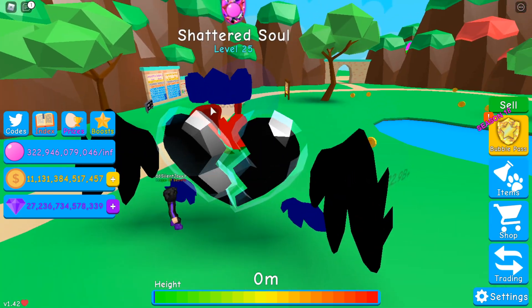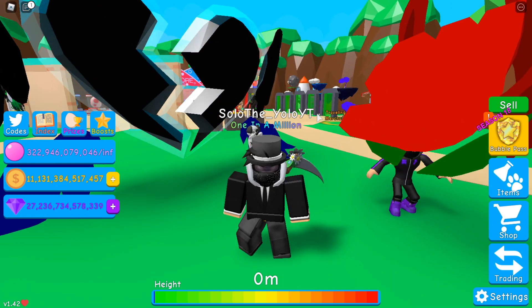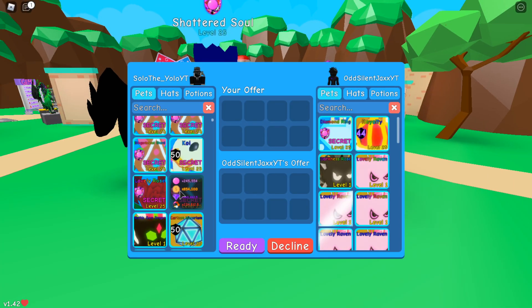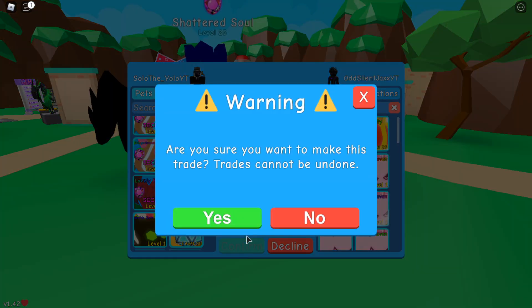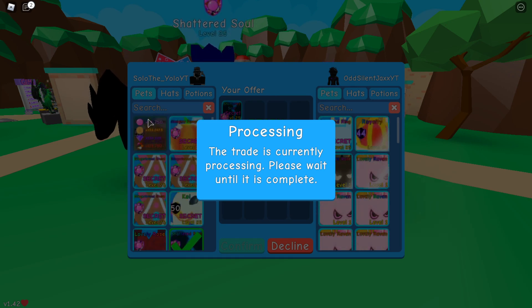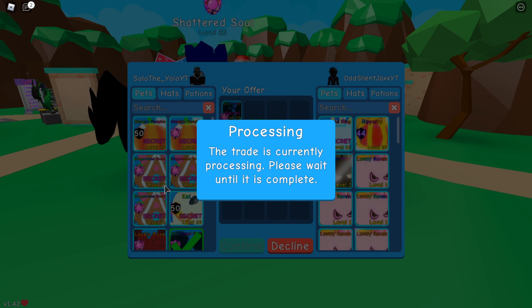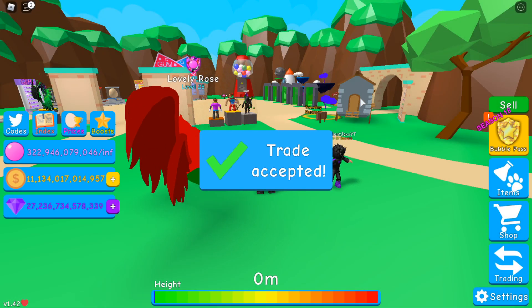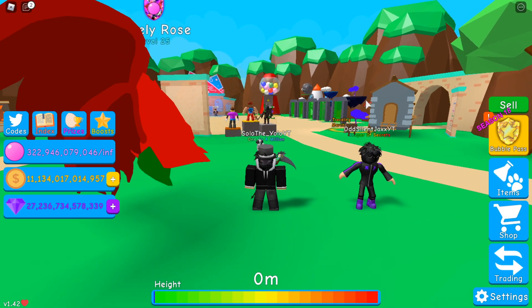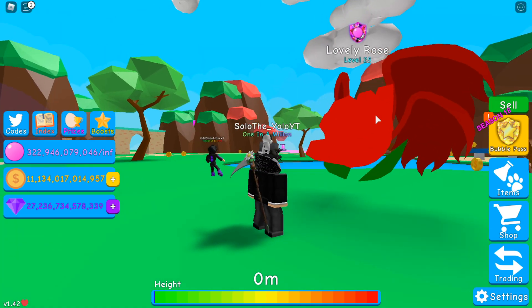I don't know why, it just looks so nice. So guys, we're gonna go ahead and trade it back to him. Let's give the Shattered Soul back to him because he owns it, and he's actually got a Diamond Ring in his inventory too, which is pretty cool. As you can see guys, I've got a lot more secrets — I think I've got seven secrets now that I own. I'm gonna be trying to trade up. Thank you again for letting me borrow it guys.